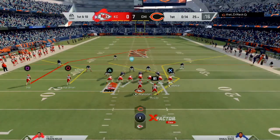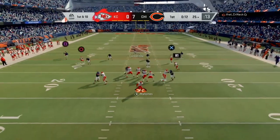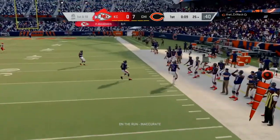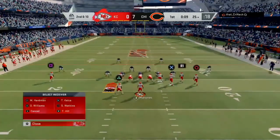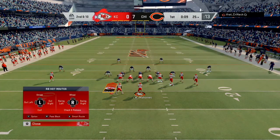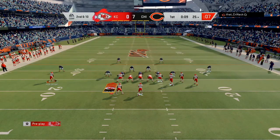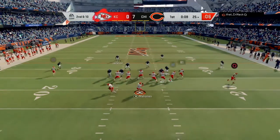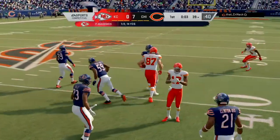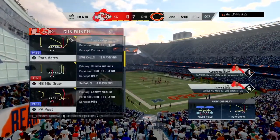Now I'm on offense in gun slot offset running the post play. I roll out of the pocket but the pass to Kelce is late and incomplete. I switch to gun bunch, send Hardman on a slant, Williams on a wheel route, and look to get Kelce open up the seam. I'm able to hit Kelce on a nice seam pass for the first down, ending the first quarter with the Bears leading seven to nothing.